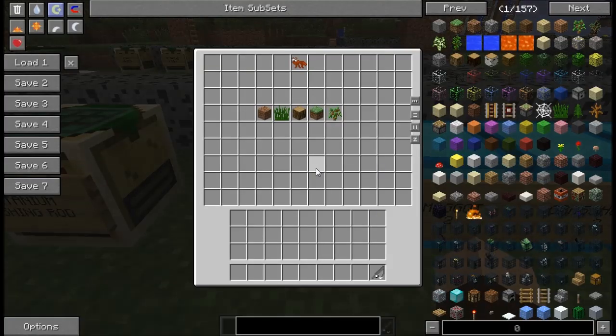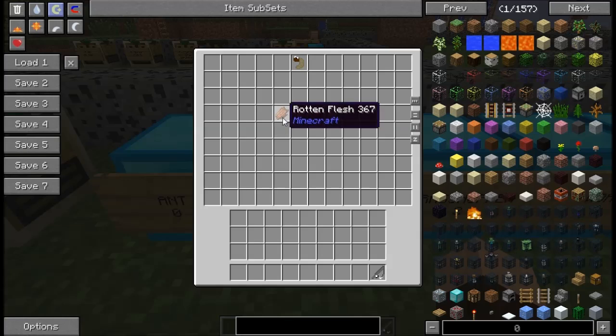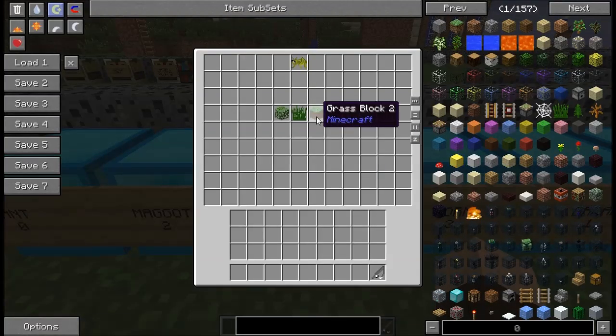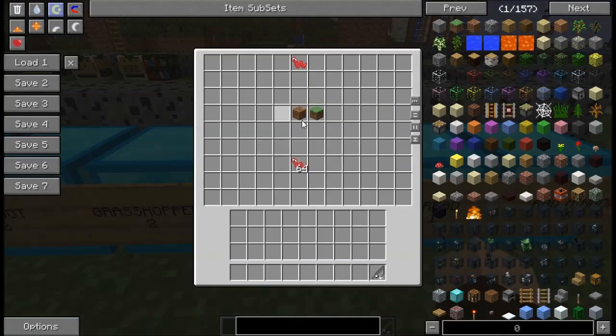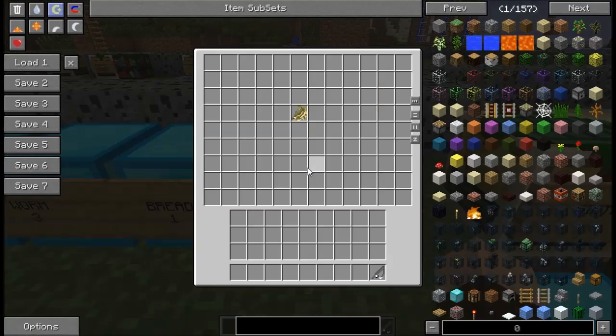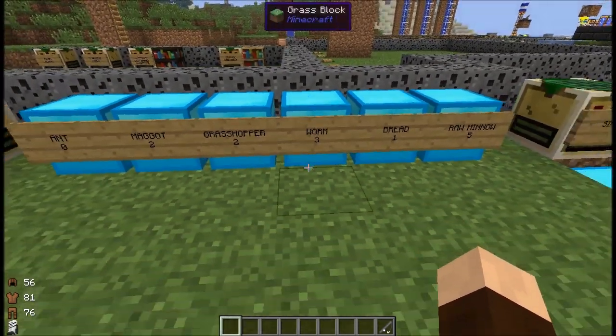Ant bait is gotten from sifting dirt, grass — which you can use silk touch to get — wood, grass blocks, and saplings. Maggot can be found from sifting rotten flesh or any of the vanilla raw meats. Grasshoppers can be found from grass, grass blocks, and saplings. Worms come from dirt and grass blocks. Bread is just vanilla bread. And raw minnow you have to catch yourself, so you need to already be fishing in order to get that.